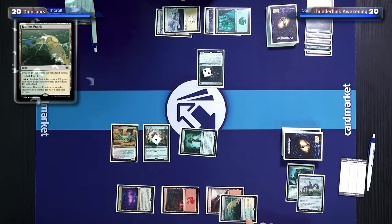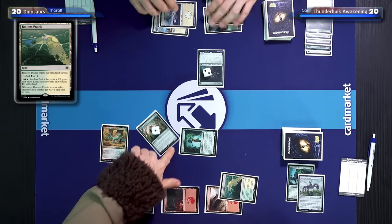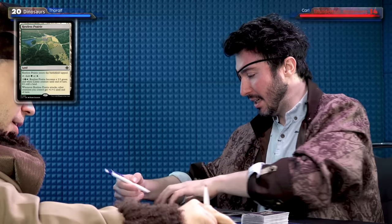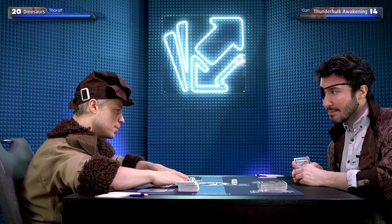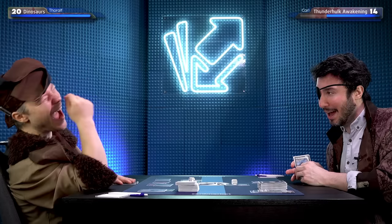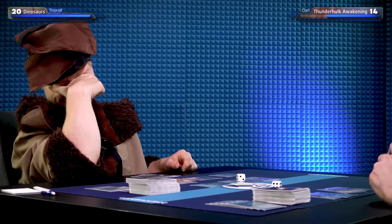I'll play a Restless Prairie tapped, which makes green or white or becomes a 3/3 Llama. My 6/4 is going to attack you — I guess you have to take six. I have something up my sleeve. If I wink, it doesn't look like I'm winking because I have an iPad.